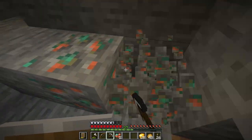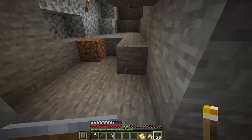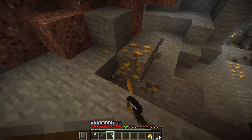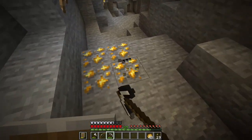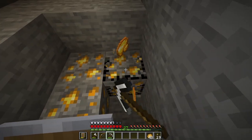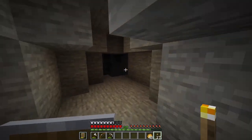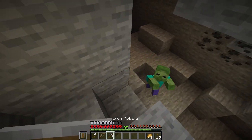We'll take the copper because we might want to build with that at some point in the future. That leads to what looks like a hole that goes even further down. Now, if we had fortune on our pickaxe, we would actually be able to get multiple raw ore when mining this stuff. So the sooner we get a fortune pickaxe, the better. Let's see what's over here — quite excited for that hole over there to see where that leads us. Definitely going to do that. Okay, this is going down here to a hole.